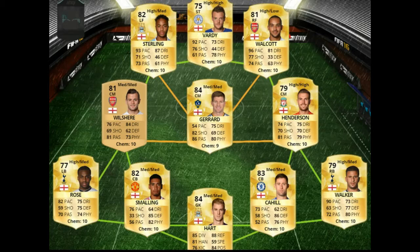Alongside Gerrard we've got Henderson and Wilshere. Wilshere is the only non-rare player in the team but he's been really good — his stats feel a lot better than his card suggests. He feels very fast, has very good dribbling and really good passing, and he's hard to get off the ball. Henderson is another really good all-rounder — pretty fast with good passing and defending stats. Together it's a solid midfield that will win you the ball and set up your attacks.